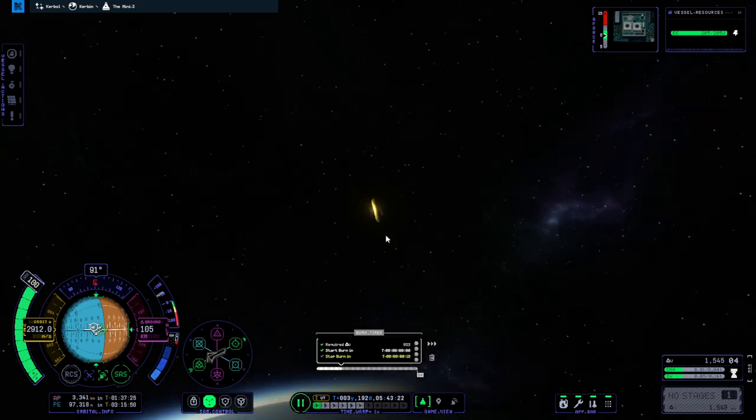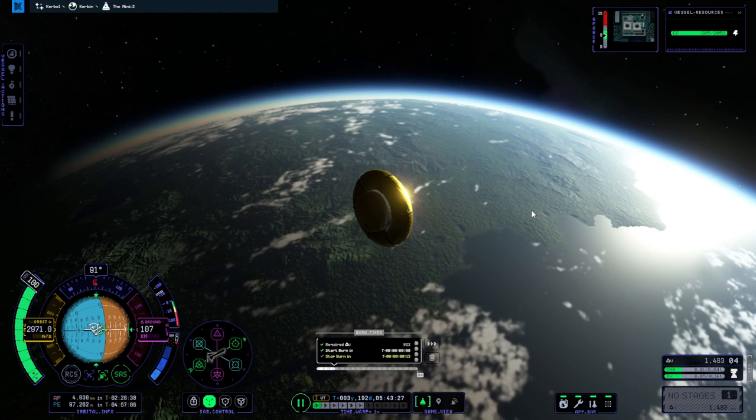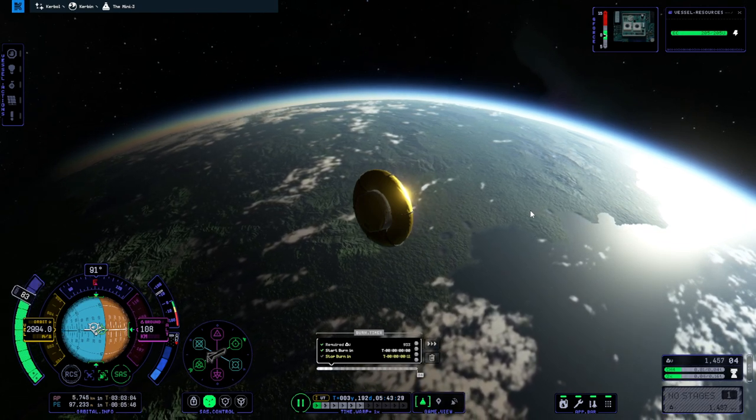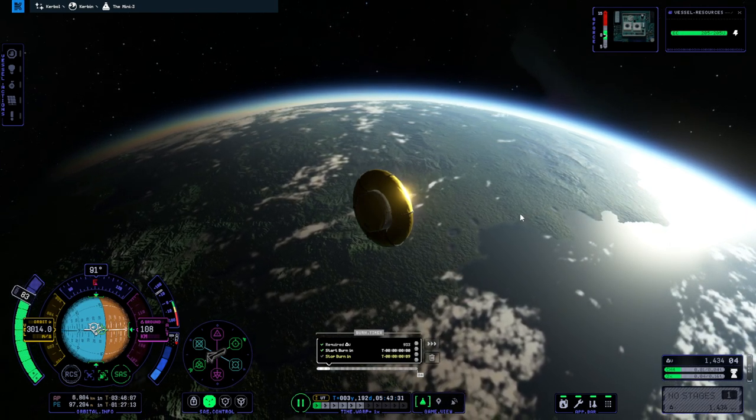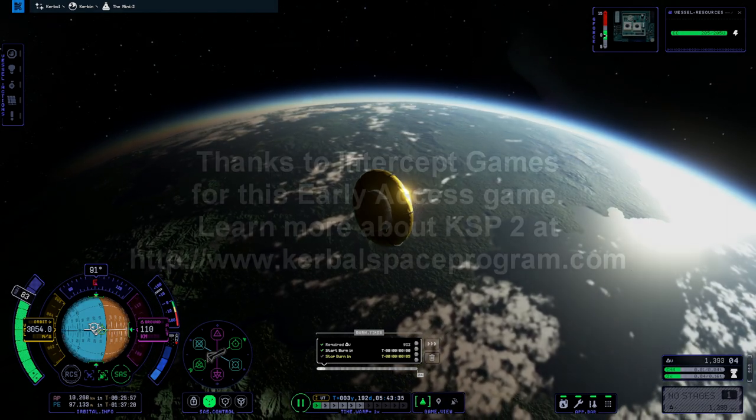We ignite and watch the craft head out to Minmus. That's the off-plane transfer — the third way. There are certain situations where it might be more preferable, especially when inclination differences are high. You might not have much of a choice since a mid-course correction could cost more than hitting the ascending or descending node directly. Plot both methods and compare to see which is better. Thank you for watching — please leave comments or suggestions below.